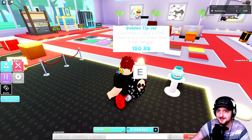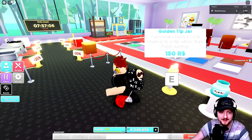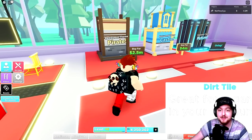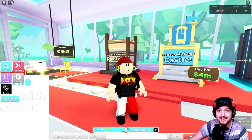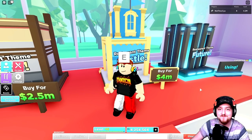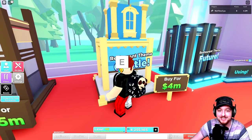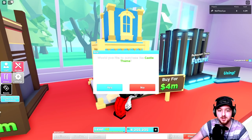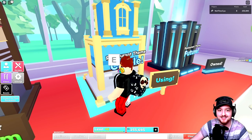Should we buy this castle theme? I also kind of want to buy this golden tip jar — it's the only Robux item I haven't got and it's a little one, so we might as well grab it. Boom! And here we go — for anyone wondering what the castle theme is going to look like, we're going to go and grab it. Ready? Four million for the castle themed restaurant — three, two, one — boom! Yes, I think it worked!